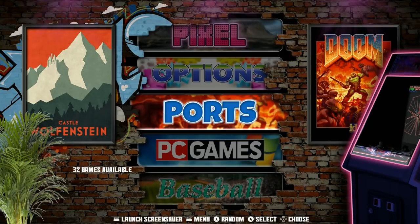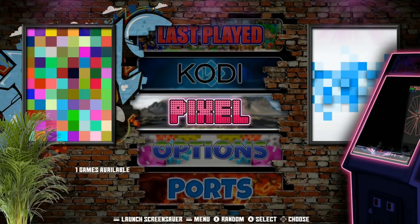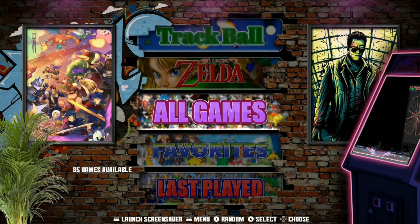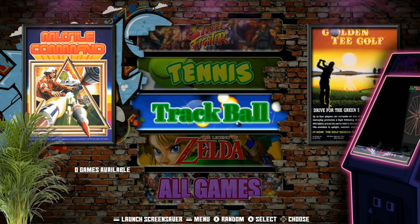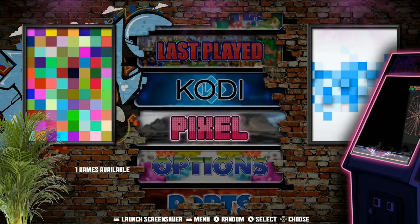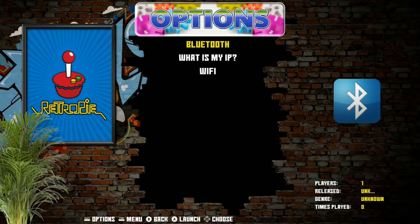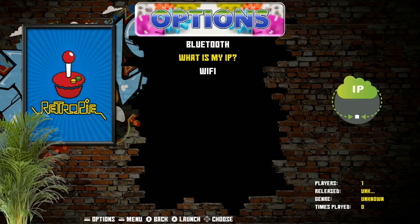There are no other games beyond the ports. You do have access to the Pixel desktop and Kodi is installed. To add games you need to add game packs, and to do that you first need to be connected to the internet - via WiFi or a wired connection. You'll also want to know your IP address so you can connect to your Pi remotely and transfer those ROMs.